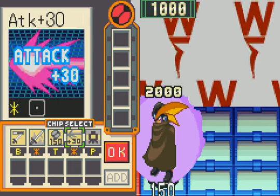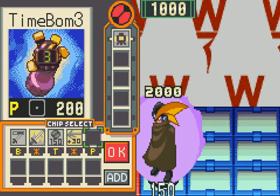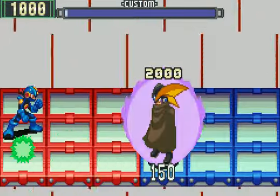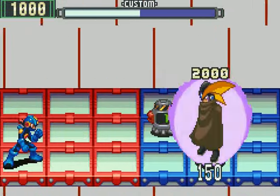In other words, most of my attacks won't be able to do jack shit to it, unfortunately. So I'll just have to do my best. I'll put a time bomb over there just to take out that aura.